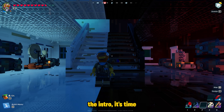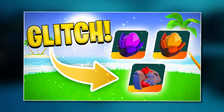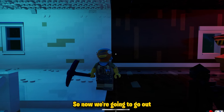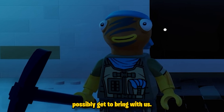Now that you understand the intro, it's time to lock in and get prepared because what we're going to be doing today is a little bit more dangerous than what we did yesterday. In yesterday's video we went ahead and collected a ton of rough ruby, as well as did a nice little glitch to get an infinite amount of blast core in a different chest. So now we're going to go out on a big adventure today and get ourselves some cursed bones. Let's grab as much as we could possibly get to bring with us.